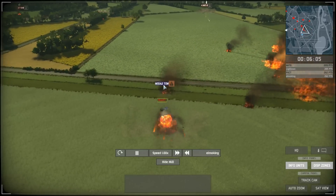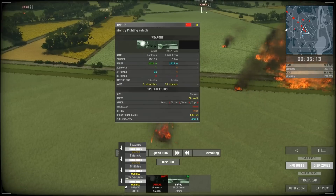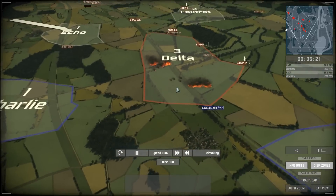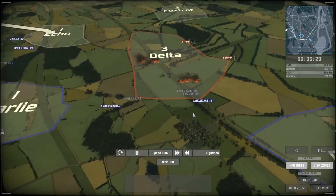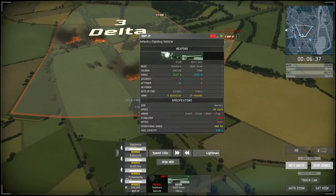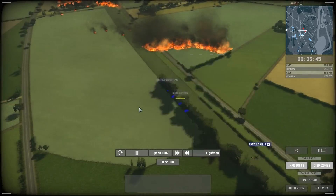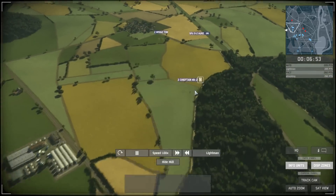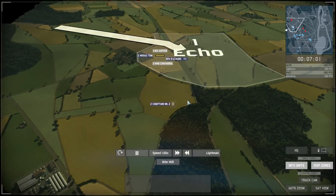Realistically, ATGMs are meant to be more accurate but less damaging. These ones have an AP power of 12 — pretty high for ATGMs. The developers decided to scale accuracy by cost for ATGMs rather than damage, so ATGMs basically do pretty much the same damage across the board with accuracy being the deciding factor — pay more to get more accurate ATGMs rather than more damaging ones. It's a bit of a bizarre design choice, since they end up being more chance-based weapons.